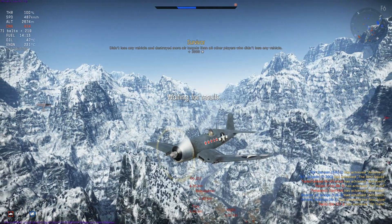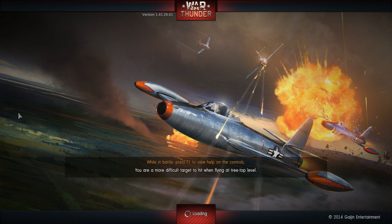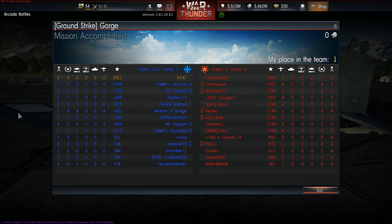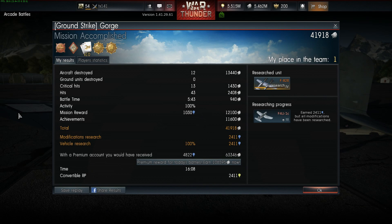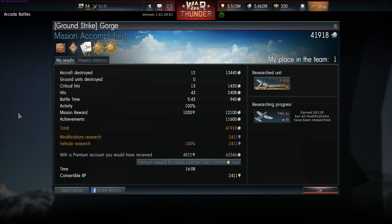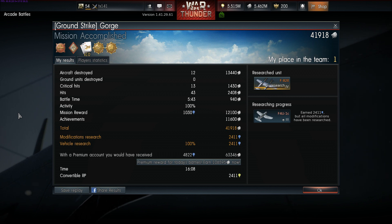As we fly off, it's time to reflect on some post-game stats. Our 12 kills netted us 41,918 Silver Lions. Additionally, we earned 2,411 research points, with all of those going towards our research on the F-82E Twin Mustang.